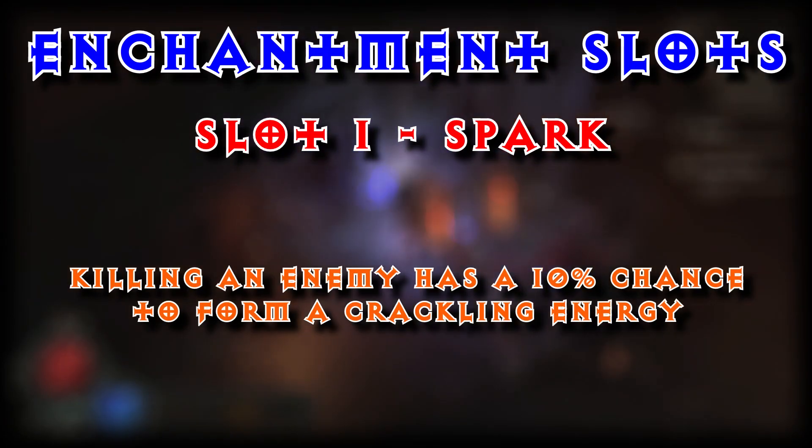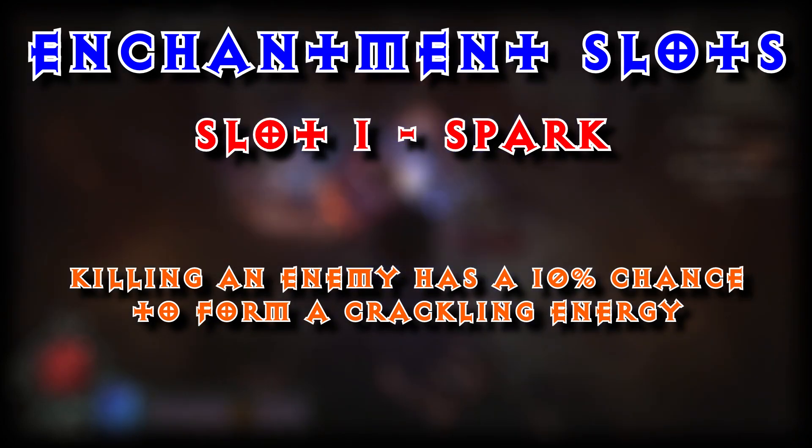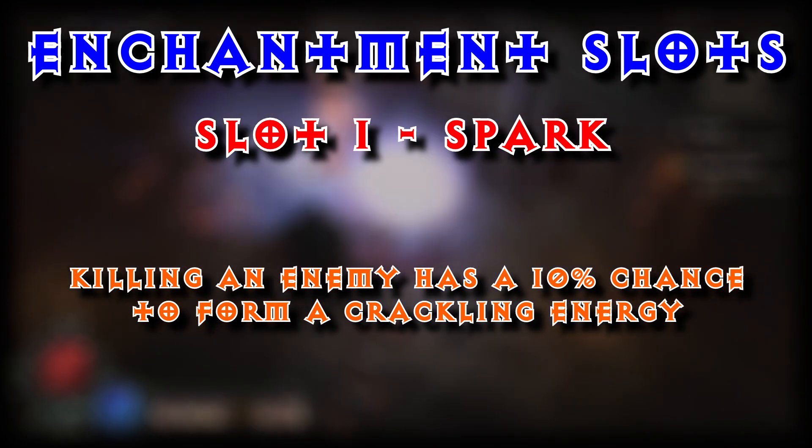And our Enchantment slot is going to be Spark — killing an enemy has a 10% chance to form a Crackling Energy. Later on in this build, we are going to make sure that the focus is on Crackling Energy with the aspects and some of the other skills. Arc Lash does seem to be one of the better skills, though Spark does look like a fun skill as well, so you can pick and choose which one you want in your Enchantment slot.